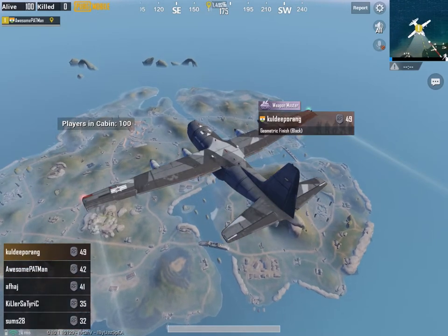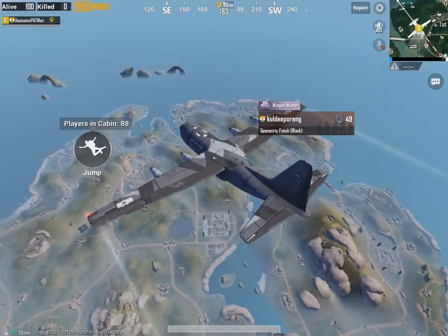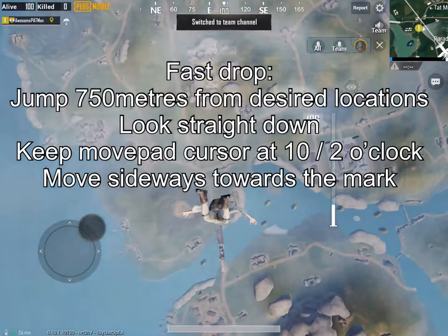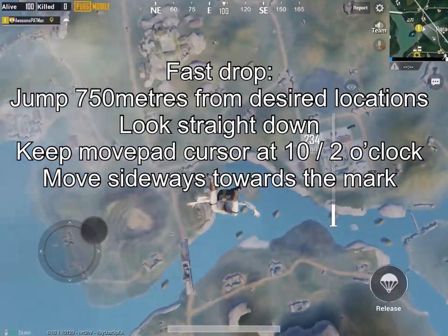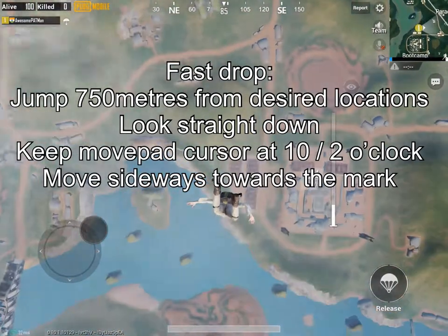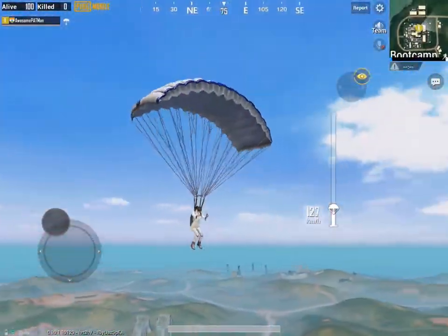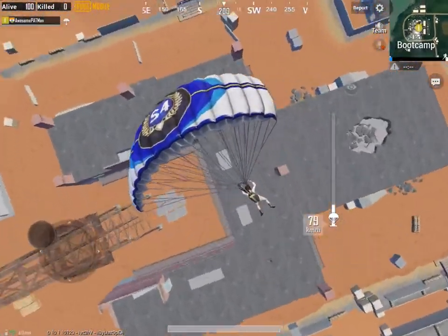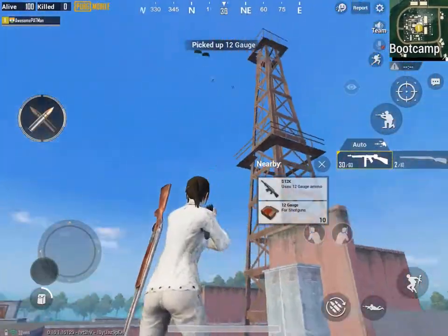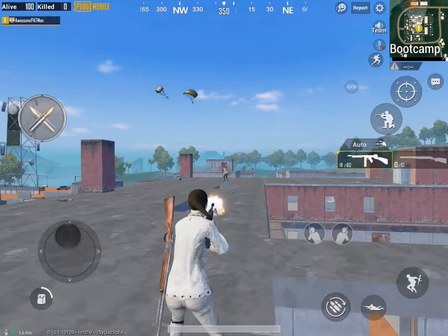Something funny happens in the chat here — okay, that was another game I played. From here on you might not hear the game audio for a bit, really sorry, it's iOS recording software that's a bit janky. We'll be coming down at Paradise. First tip while dropping: aim your movement pad to 10 o'clock or 2 o'clock, move sideways and look straight down, and you have to jump 750 meters from the place you want to land.